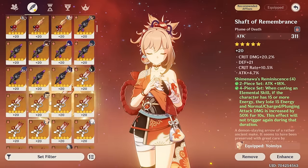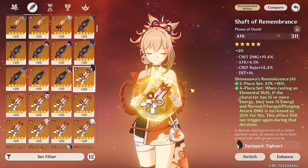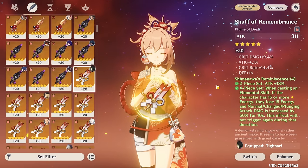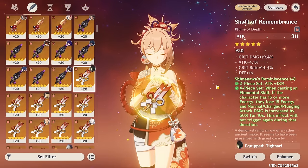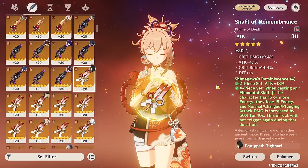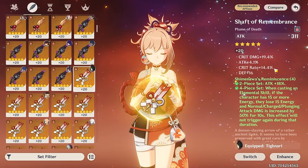What did happen yesterday was that I got a new feather. At first, yesterday evening when I found this feather, I didn't really see it as the upgrade that it was, because I was kind of tired — I was at an anime convention the whole weekend. So I kind of didn't think of this 14% crit rate on the feather allowing me to use a flower with less crit rate and more crit damage.